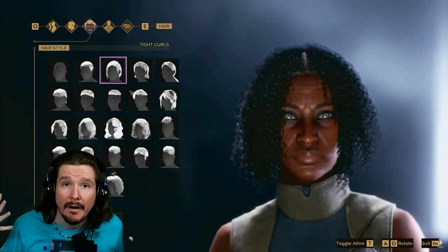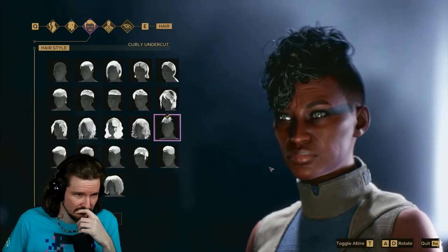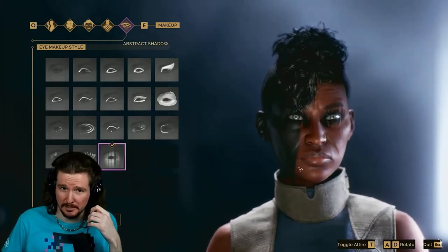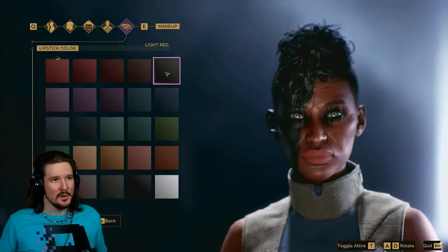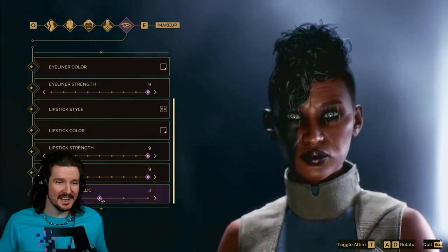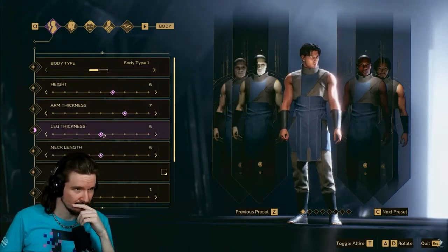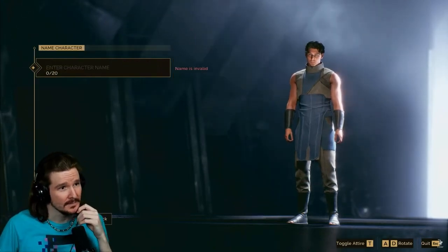There are a multitude of hairstyles and other things such as tattoos for players to choose from — all over your body. You can even choose different styles of lipstick and eyeshadow. We're aligning ourselves with the Harkonnen — everyone's doing House Atreides, we know that. You can choose the muscle tone of your character, height, arm thickness, leg thickness, neck length. Make the tallest neck possible, just giraffe your character. Once you finish your character you choose your name and enter the world.